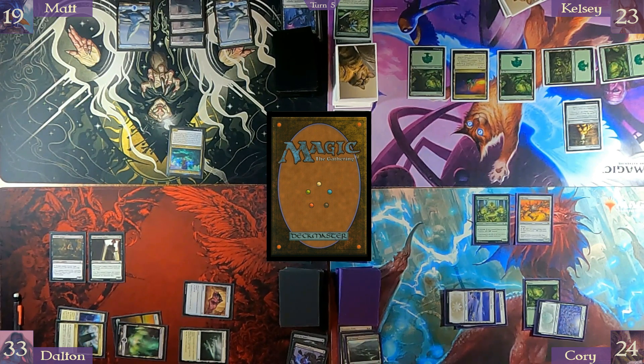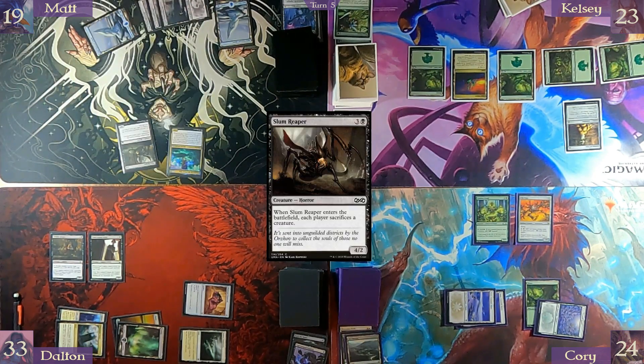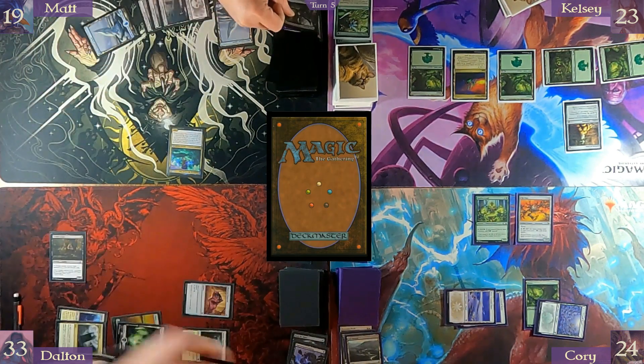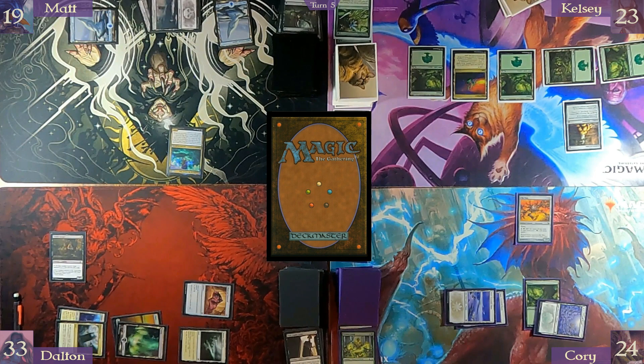Then pay four black to play Slum Reaper. When it enters the battlefield, each player sacrifices a creature. So I'll sacrifice Slum Reaper. Dusk Legion Zealot. No creatures. Druid. And with that I will pass turn.